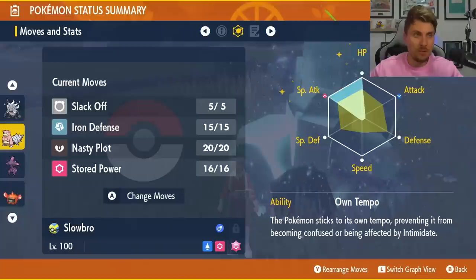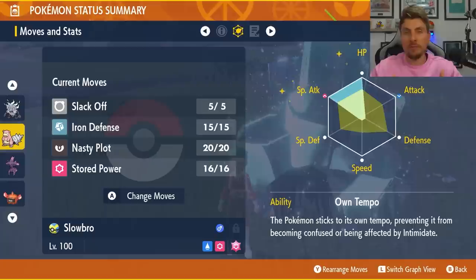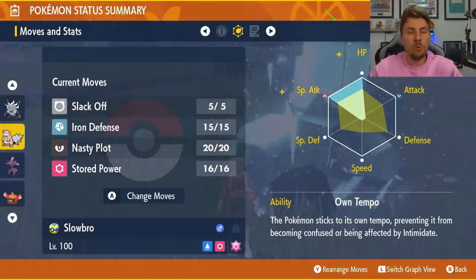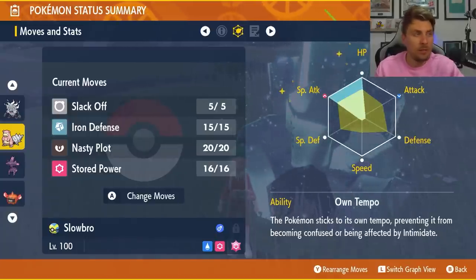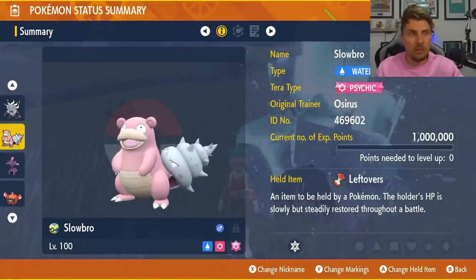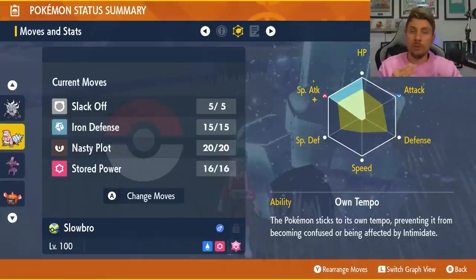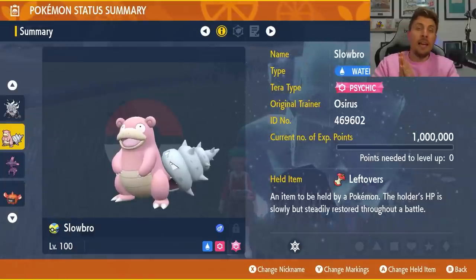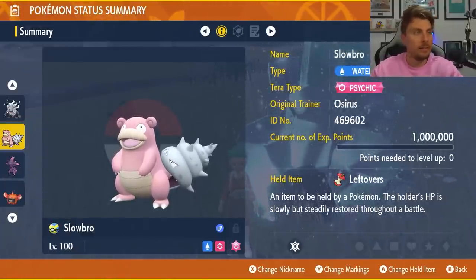The EV spread for Slowbro is 252 HP and 252 Special Attack with a Modest nature. You could go 252 Defense and 252 Special Attack if you prefer — you're primarily only going to have to worry about physical attacks from these two Spotlight Pokémon. The ability doesn't really matter, so go with anything. Slowbro with Leftovers really helps out, especially after you've got those Iron Defenses off — you're not going to take too much damage and won't need to rely too much on Slack Off to keep your health intact.